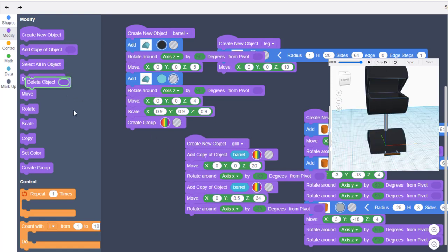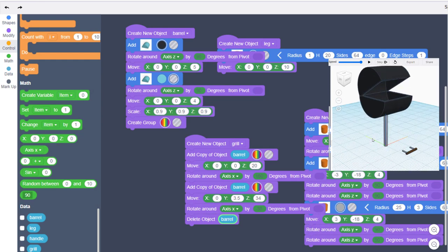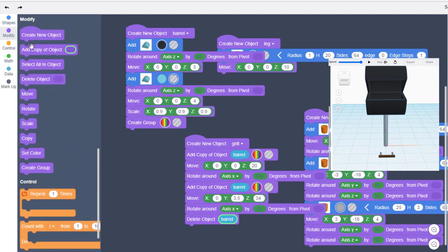Now we can delete the original barrel — bring out a Delete Object, go back to Data, put the word "barrel" in, hit play and the original piece we built with is out of the way. In a minute we'll do the same to get rid of the original leg. Right now let's add our legs to the correct spots — once again we go to Modify, Add a Copy of an Object, and under Data find the leg.